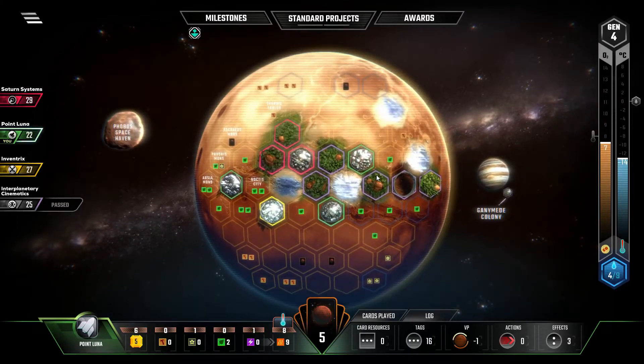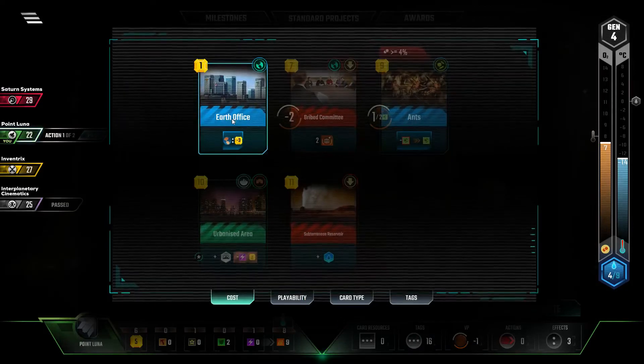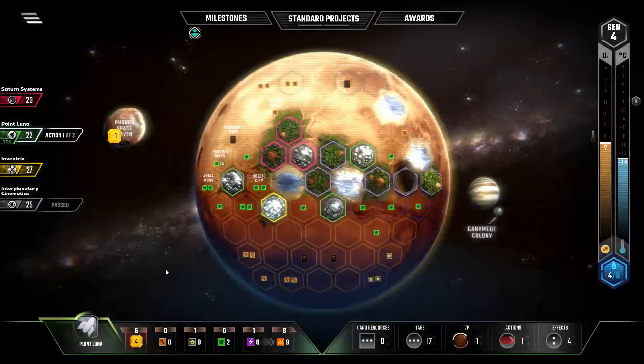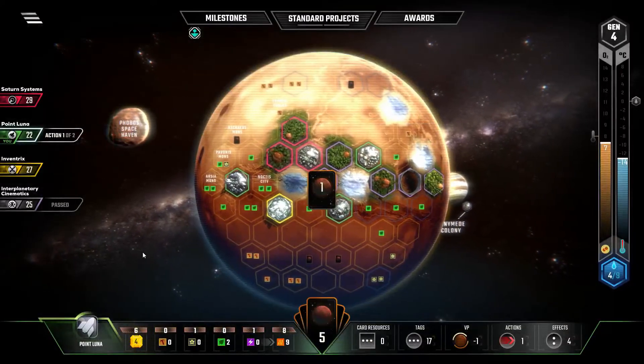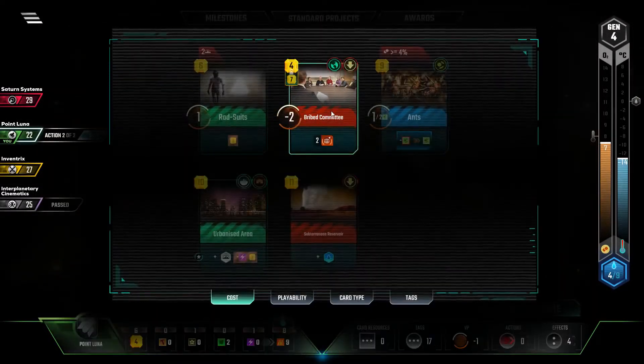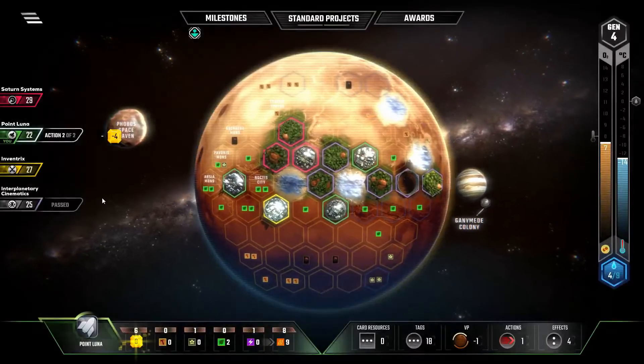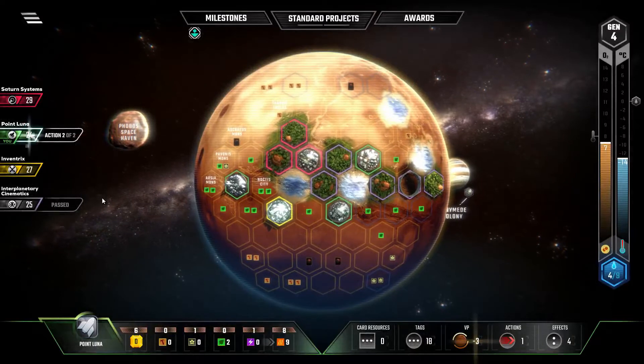We can play our Earth Office — and that gives me a free card. And now we can play Bribe Committee, which gives me a free card. Now we're getting the Earth Tag Engine going.